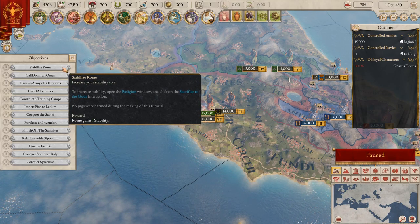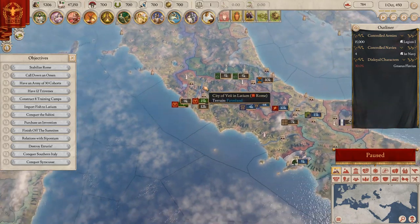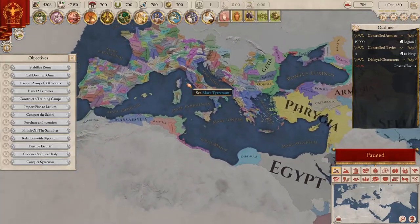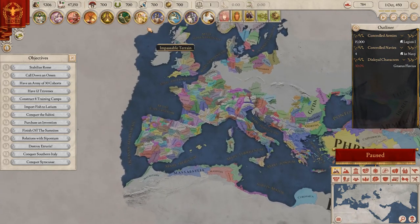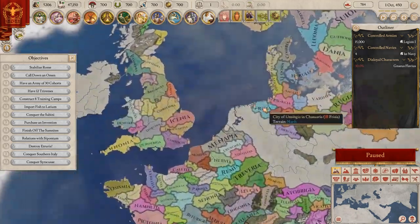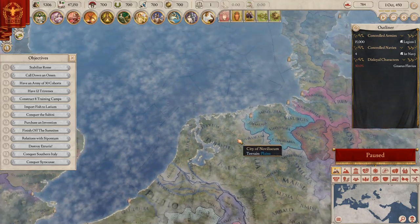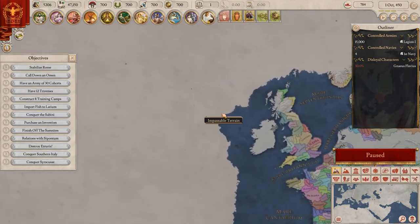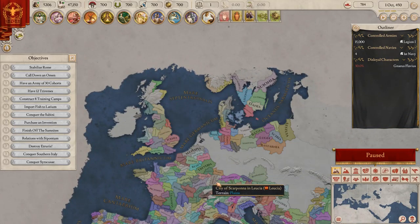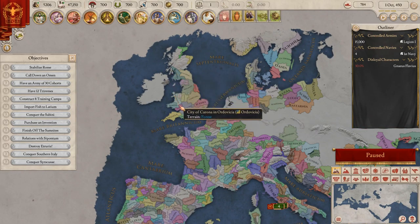We should start with the top objective: stabilization of Rome - it doesn't look that bad. But first let me take a look at the map because... oh my god, this is amazing. Egypt - I'm from the area that doesn't exist yet, somewhere over here. These are all kind of lighthouses. Oh my god, this is looking amazing. I really want to, once I've done the tutorial, start something else - maybe something to take over England.